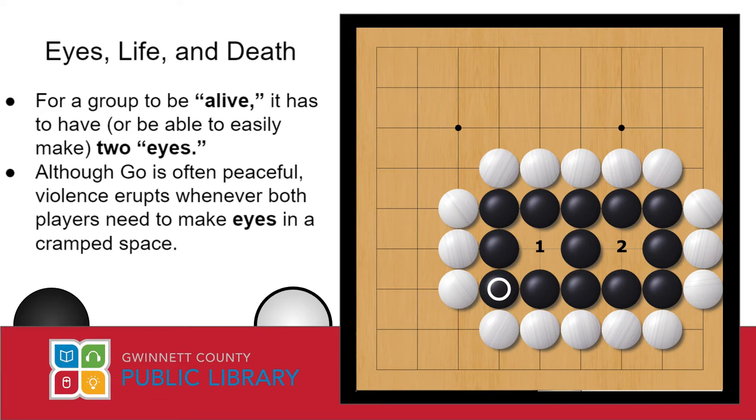In this example, we have two eyes, and white has surrounded us on the outside, reducing us to just two liberties. If white tries to play in the middle of either of these eyes to fill in the liberty, we still have one more liberty to work with and our group is still alive. White's stone has no liberties, so the moment they put it down, it becomes captured by us. In order for white to capture our two-eyed group, they would have to play in both eyes at the same time, which is impossible since you only get one move per turn. So any group with two eyes, or the ability and space to make them anytime they want, is invincible — and we call these groups alive.